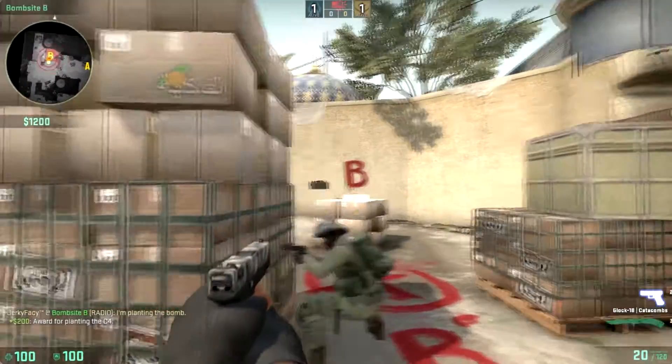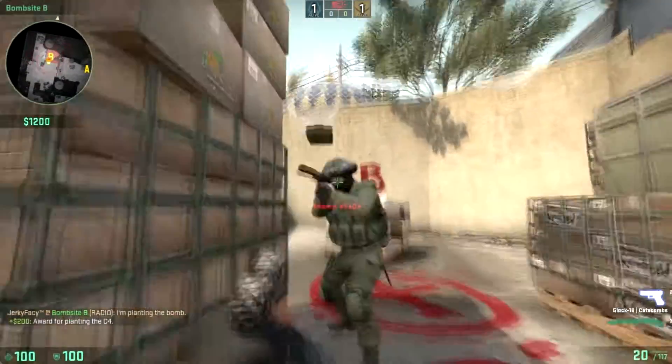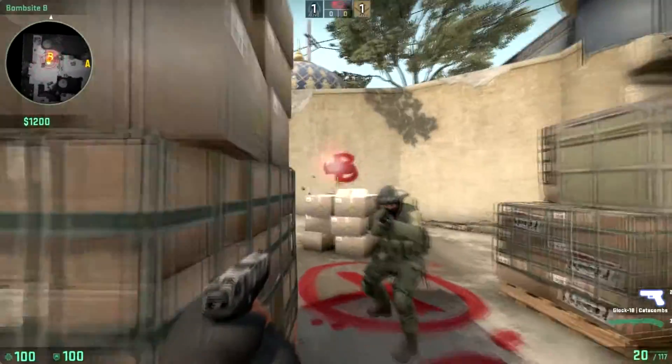I don't know if it's working only on Dust 2 or maybe on other maps, but it's pretty cool. You can plant the bomb in the air and then you can't find it.